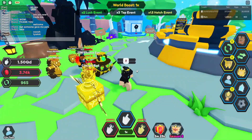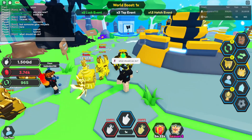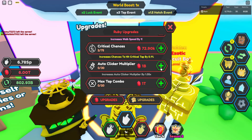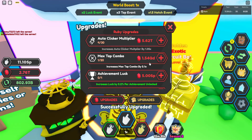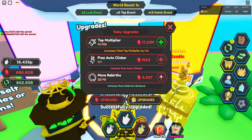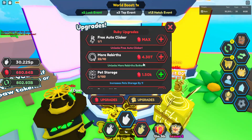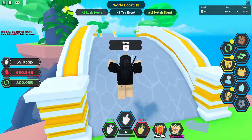Nice vials! That's all the codes, guys, in Tapping Legend X. Now my next goal is to increase my speed because I'm very slow. So let's upgrade my speed. Let's upgrade our next step combo — and this one — and next step combo. What else? This one.